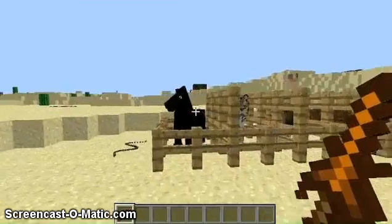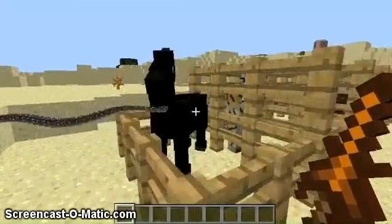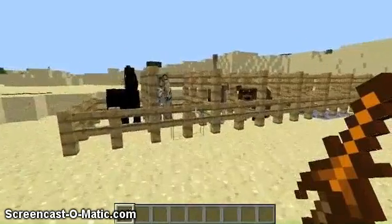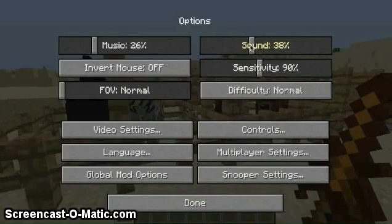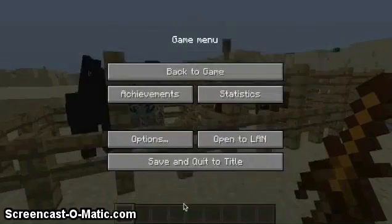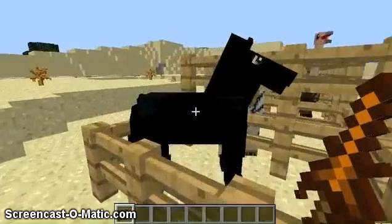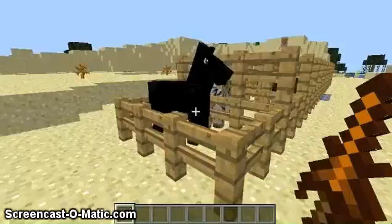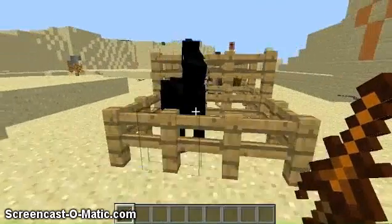As you can see, we have a lot of mobs lined up for you guys. First we have the horse, the black horse, and the house. It's kind of drippy. Also worth noting, in Minecraft 1.6, horses are being added into the base game.